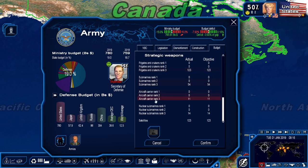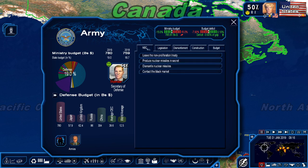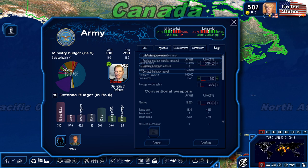Aircraft carriers are the best naval asset to develop. The ones I recommend are frigates, cruisers, aircraft carriers, and nuclear submarines. Nuclear submarines are not required to develop nuclear weapons. To develop nuclear weapons, you have to go into your army tab, then go to legislation, and develop nuclear weapons — it's in the NBC tab: nuclear, biological, chemical.